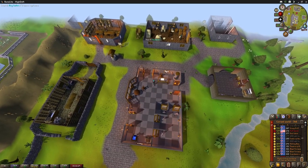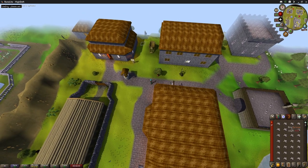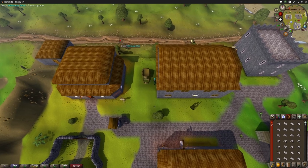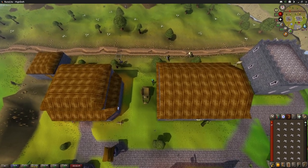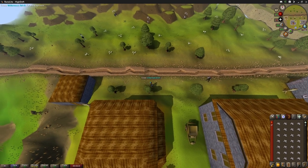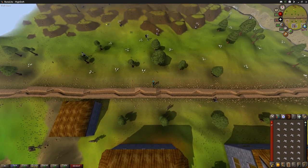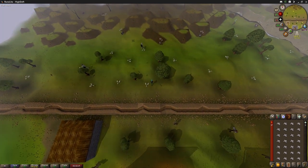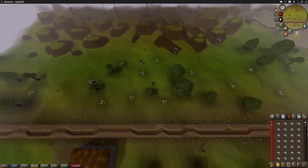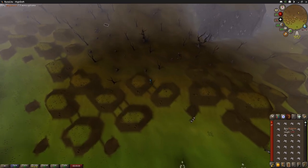We are now trying to get 43 prayer with big bones collected while we were in free-to-play. We're going to use the chaos temple altar to pray for 3.5 times prayer experience. We're going to cheese this because free-to-play has so many fewer people — we'll travel to the area in free-to-play, then switch to a members world to use the bones.